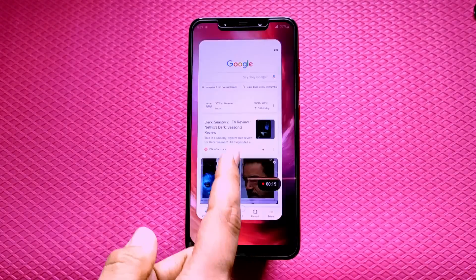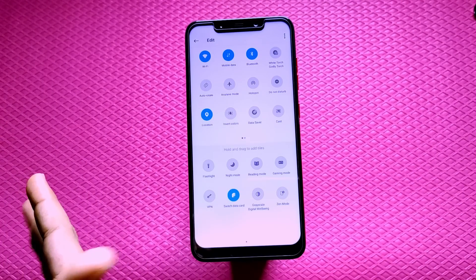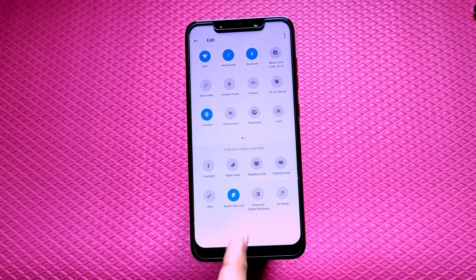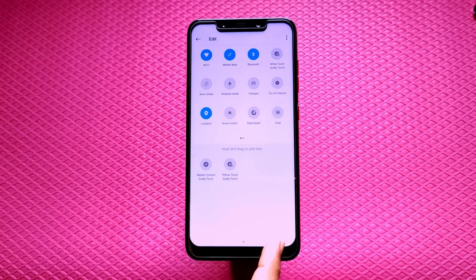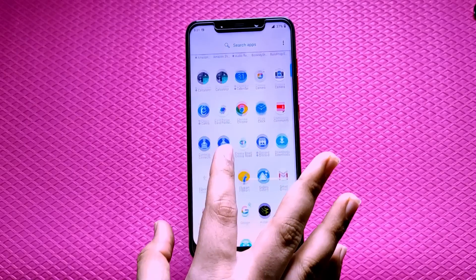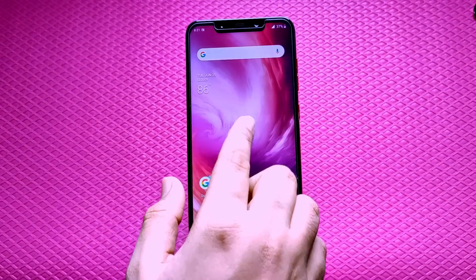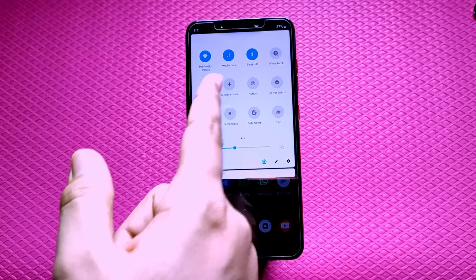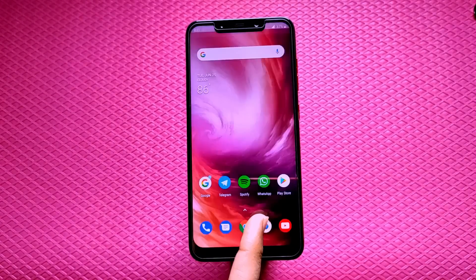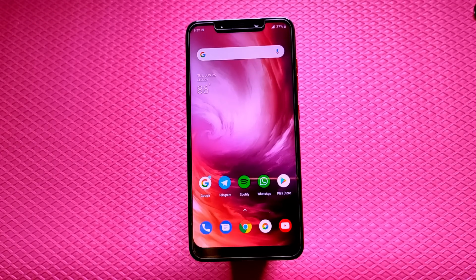Now let's get on to what doesn't work. Firstly, IR camera doesn't work out of the box — you have to flash a fix. And if you flash that fix, the flashlight stops working, and you have to root and install the Godly Flashlight app and use that instead of the first-party toggle from the notification center. Also, PUBG doesn't work in full screen, which is a bummer, but that is going to get fixed real soon.